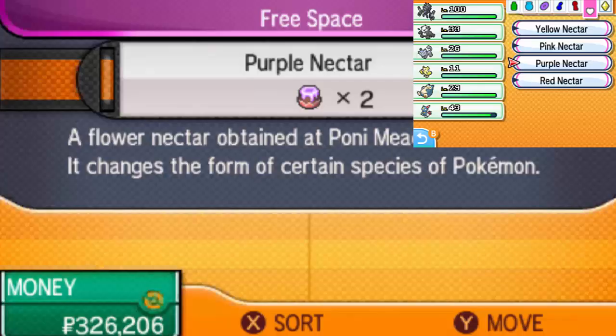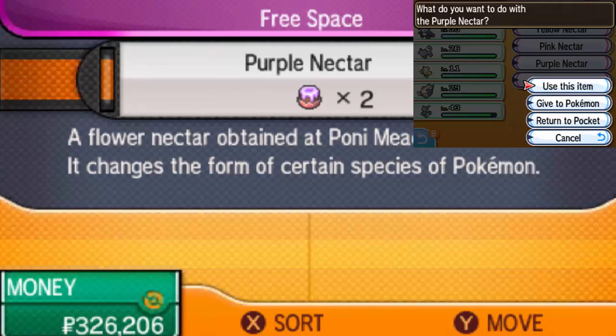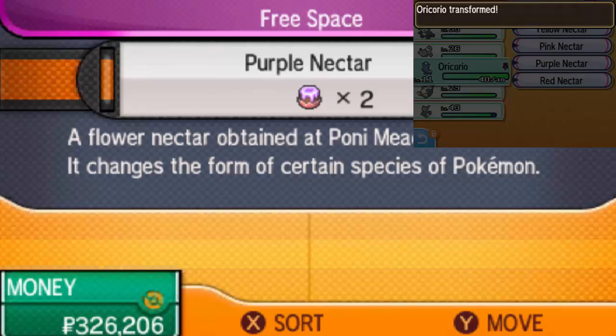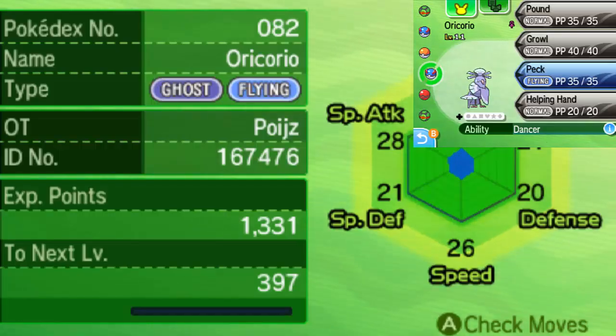Once you've collected all your nectars, make sure Oricorio is in your party. I have the yellow one right now, so I'll use the purple nectar first — you just use it and select Oricorio, and it will automatically transfer into its new form. Now we have the Ghost/Flying typing. It doesn't change its attacks, but moves like Revelation Dance will change type based on its new typing.